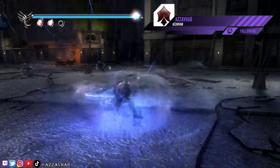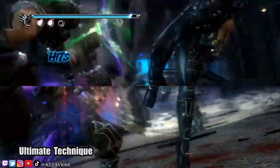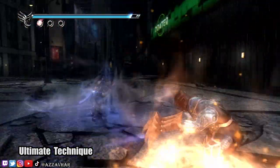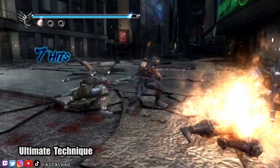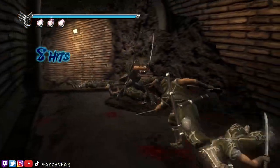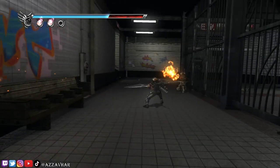Next, we're going to talk about the ultimate technique, which is essentially holding down the heavy attack, charging up, and then letting go. You've got a level 1 ultimate technique and a level 2 ultimate technique. Level 1, Ryu will glow a blue colour, and level 2, Ryu will glow a red colour. The ultimate technique will absolutely destroy any enemy that it connects with. You do have to make sure that it does connect with the enemy though, otherwise it will leave you open to attack.